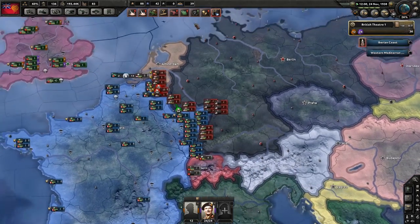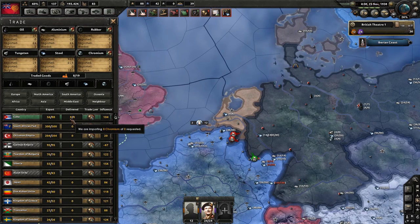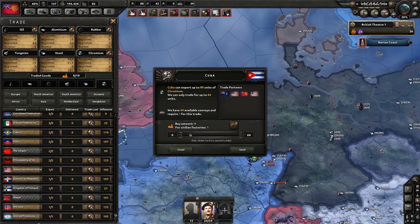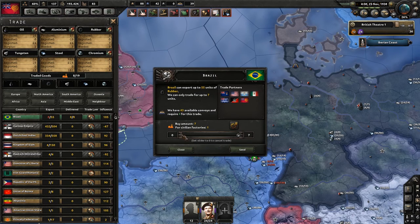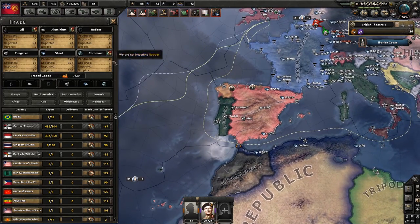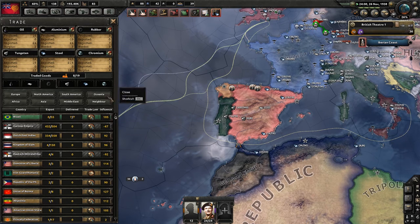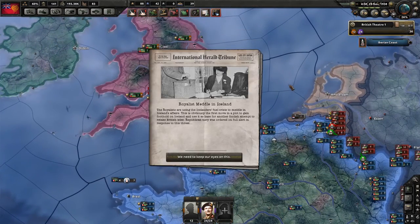If the Germans manage to reinforce that area, they might well be able to pull Austria into the war. Rubber is a problem — Brazil is sending me zero. I guess we'll buy it from the Dutch, but that's really far off. Rubber is a definite problem; we'll have to keep buying from Brazil. Because our trade influence is so low, they're trading with other people in preference to us, which is why we're getting just seven even though they have 55 to export. There is so much demand for Brazilian rubber right now that they have the opportunity to choose.